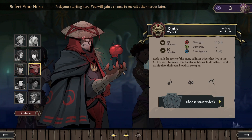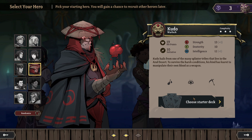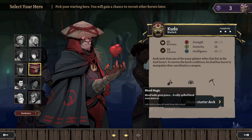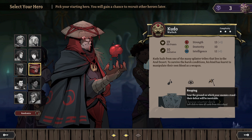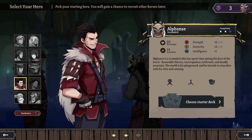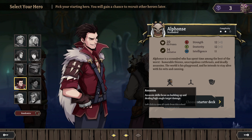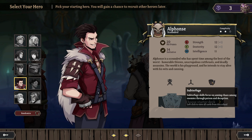Kudo the Warlock hails from the Azul Desert — his kind learned to manipulate their own blood as a weapon. His complexity is 3 out of 3. He has Blood Magic, Malediction to debilitate and punish foes by projecting curses, and Reaping to sour the ground on which enemies stand. Then Alphonse the Scoundrel, who's spent time among honorable thieves, unscrupulous cutthroats, and deadly assassins. The world is his playground — his skills include Assassin for high single-target damage, Sabotage for controlling the battlefield through traps, and Subterfuge through poison and deception.